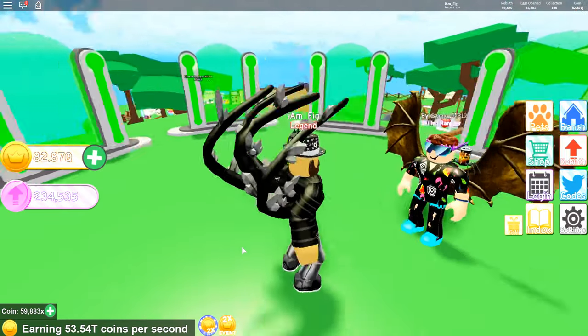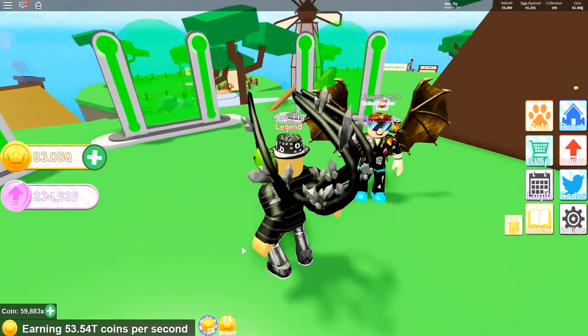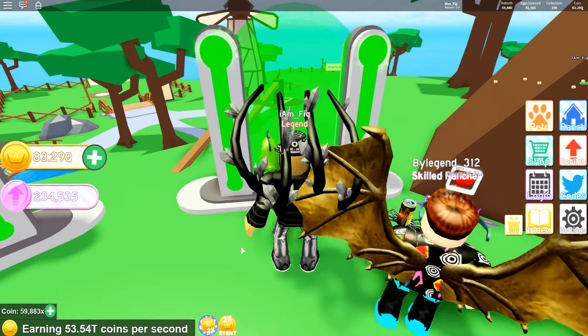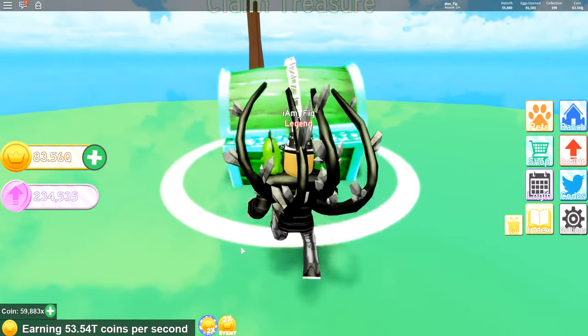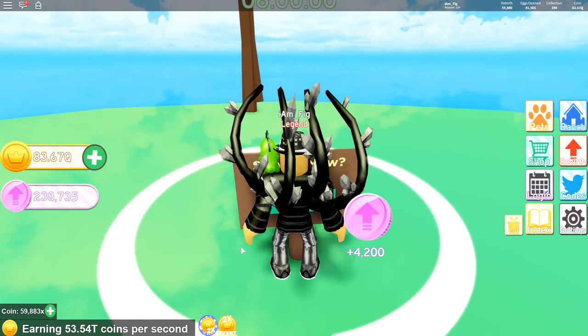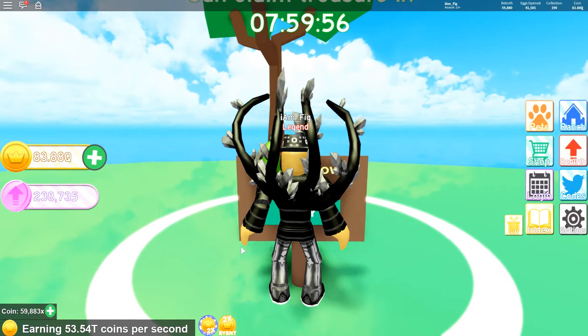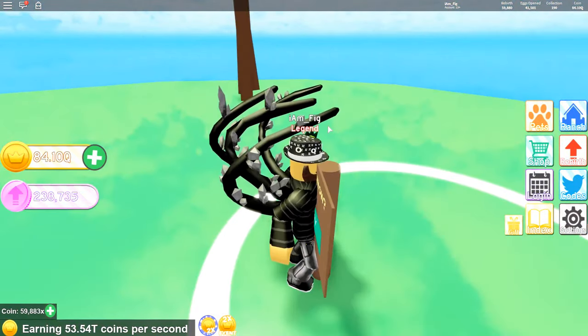Back in the game, check it out — there are four portals now instead of three. This right-hand one you can only access if you have 1,000 rebirths. If you go in here, there's a green chest you can claim. Let's see what it gives us — I got 4,200 rebirth coins, which is actually pretty good. You can get that once every eight hours.